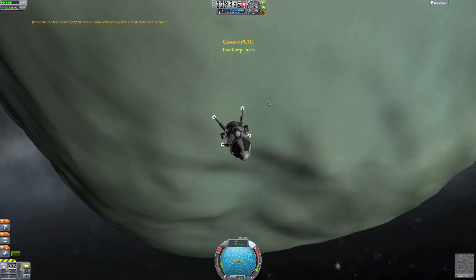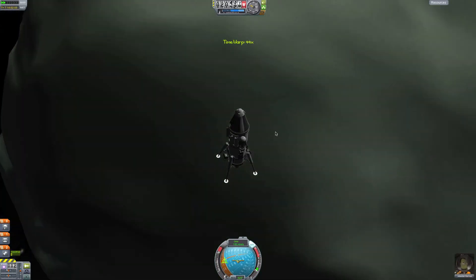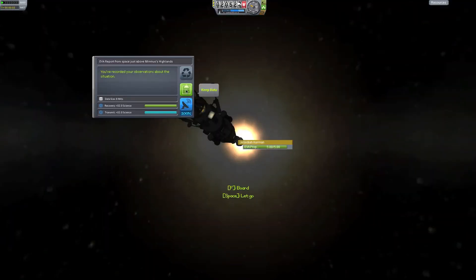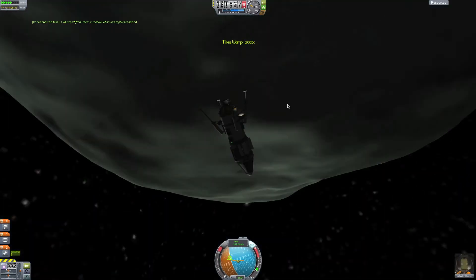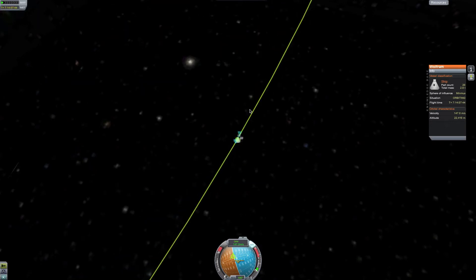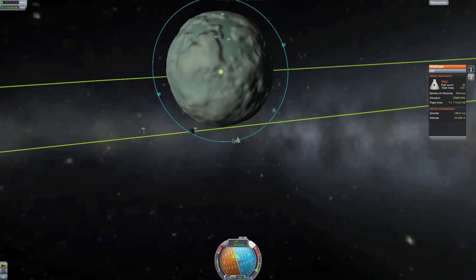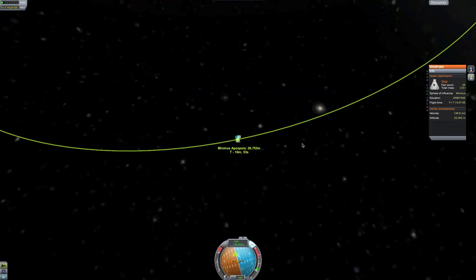Which way does Minmus go around? Minmus goes around this way — they all do. Yeah, I need to go at my south pole. Let's go prograde here — then it will go... No no no, I need to do it at the north pole. We're going against it. I can't see anything. How about now? What's this? What am I over? Midlands — board, dump it.